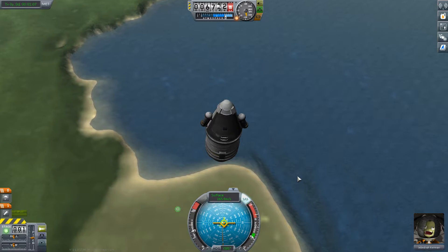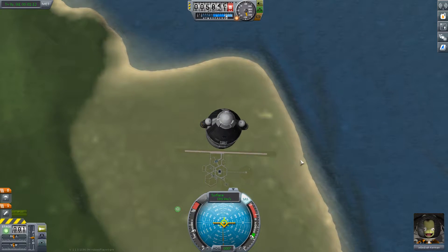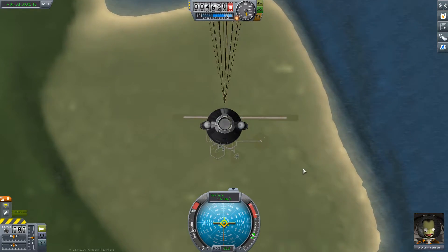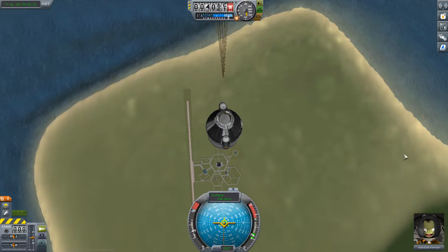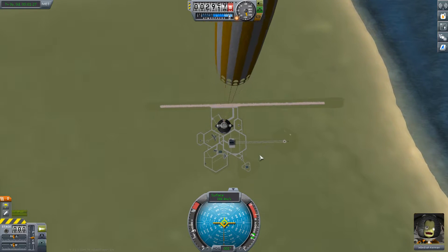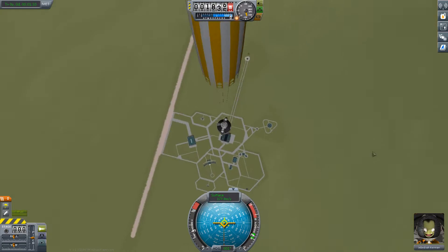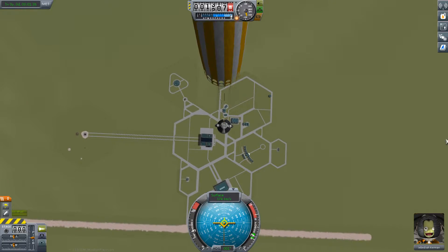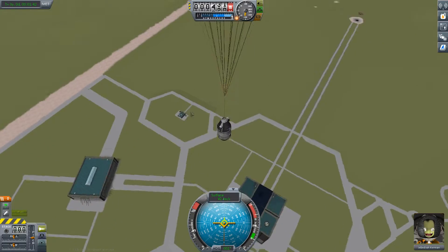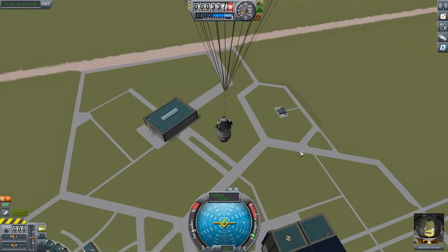This is a completely stock playthrough. I don't have any mods on it — I'm going to avoid mods until the actual build comes out. Looks like we'll land pretty close to KSC, either right on the VAB or just next to it. Yeah, we'll be next to it. That wraps up that mission pretty much.